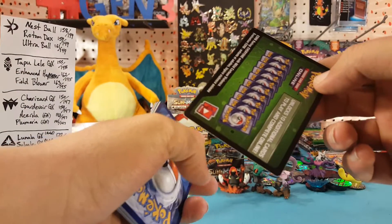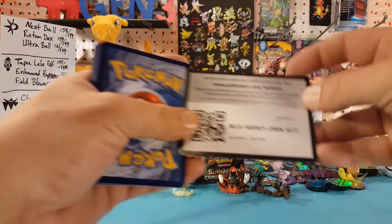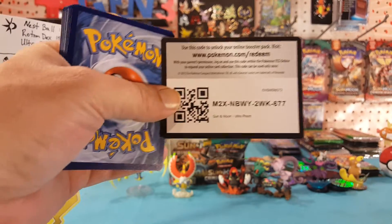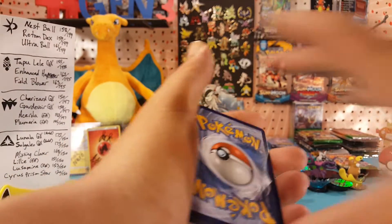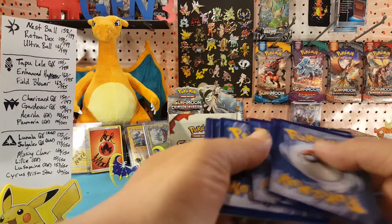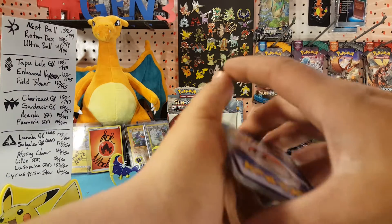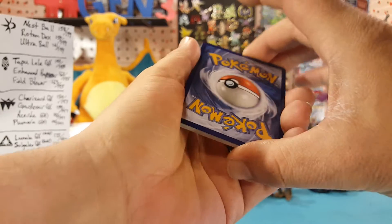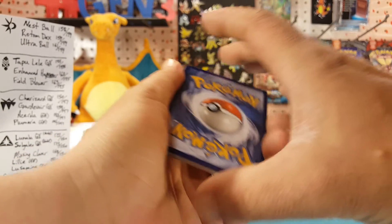And I turned it right to you guys — green code card for the final Ultra Prism pack. Let me know what you get with that in the comments below. I can't say much, because we got that Leafeon GX out of a pack with a green code card last time.